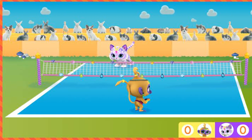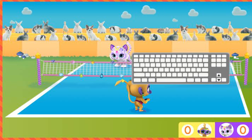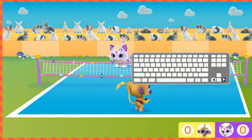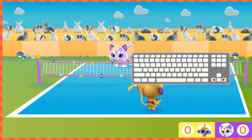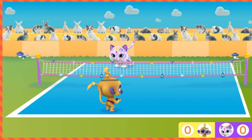Kitten versus monkey. Monkey versus tiger. Two hands versus four paws. Are we ready? We need to move Tala so she's under the volleyball. Then she can hit it back to Nahal. Help move Tala across the court by pressing the right arrow key on the keyboard. Nice monkey moves!